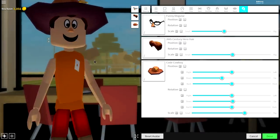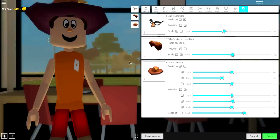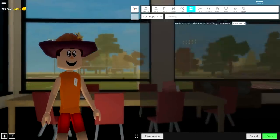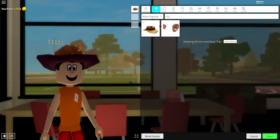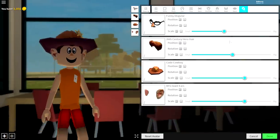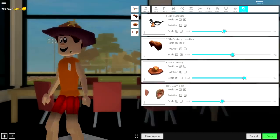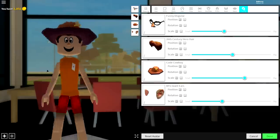You might be thinking that doesn't look like Woody — but I'm humming the Toy Story theme here. Next, we need to give him some ears, so come to the Hat selection and search 'BFG'. Equip the ears, make them smaller, and position them so they literally just stick out like that — absolutely perfect.